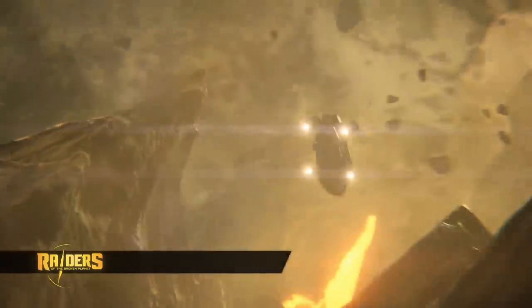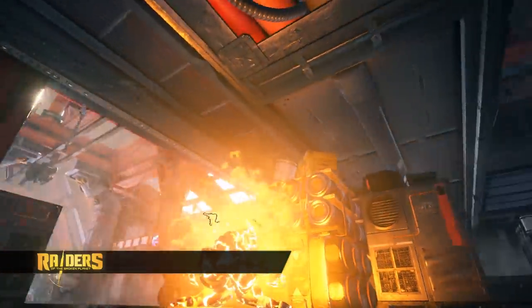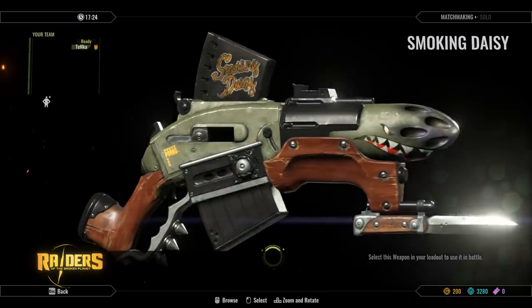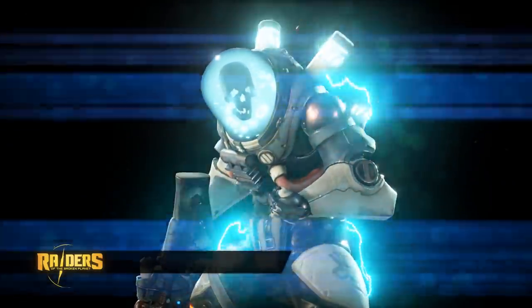The free Eternal Soldier Campaign includes all of Riders of the Broken Planet's game features, including full interaction with the game's reward system that allows players to build weapon blueprints, unlock faction and character cards, and purchase new characters using the gold earned on the battlefields of the Broken Planet.